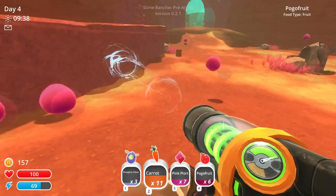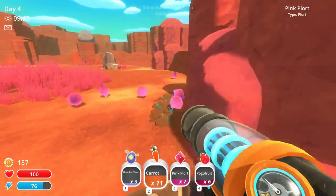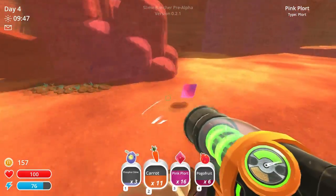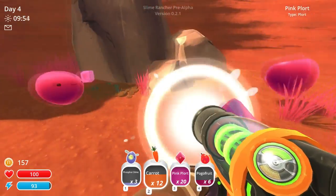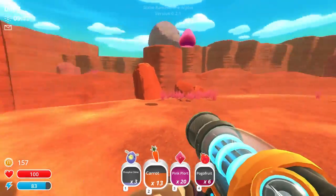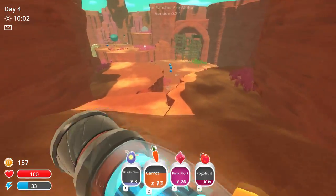Thank you for showing me these. Did you get to eat one? What do we have up here? More money. I keep getting distracted by all the money. Give me those carrots. Okay, we got all the plorts we can handle right now. Let's see if we can go find some more fruit. Fruits and veggies for days.